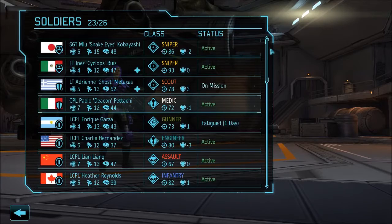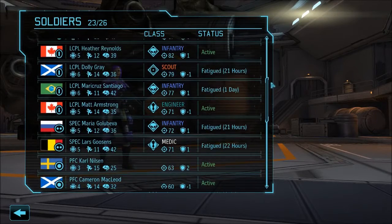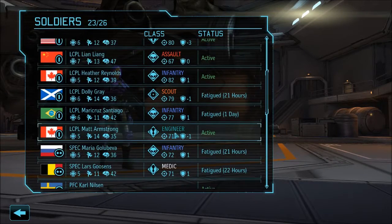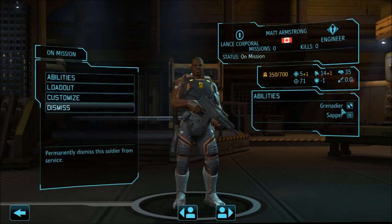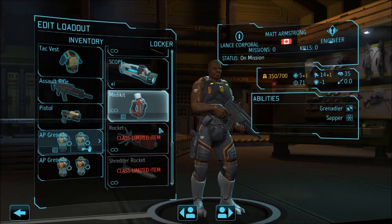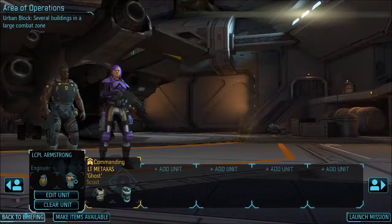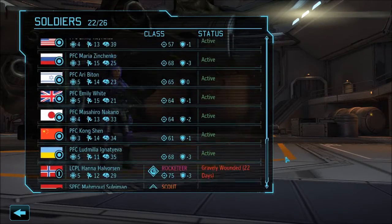We're going to have the scout as our main. Our engineer needs a bump up here as well — inner deer sapper. Half HE and half AP. Well, I'll do the equipping in a second. That is not the color that's supposed to be. Let me equip them with it paused so you don't have to watch that.